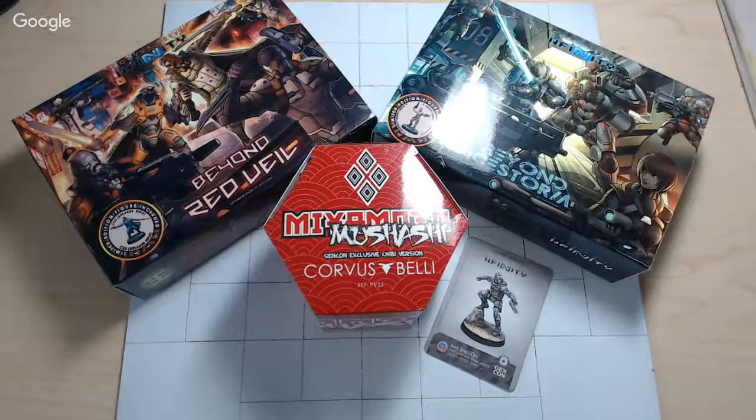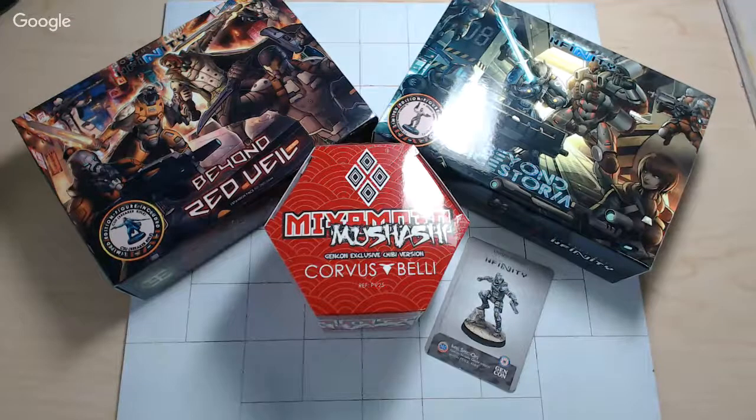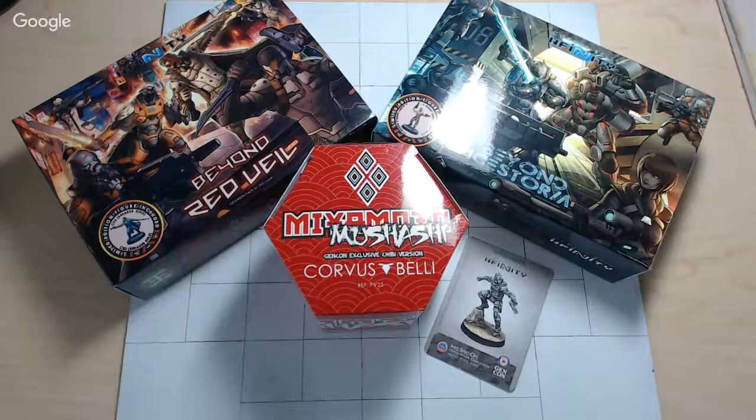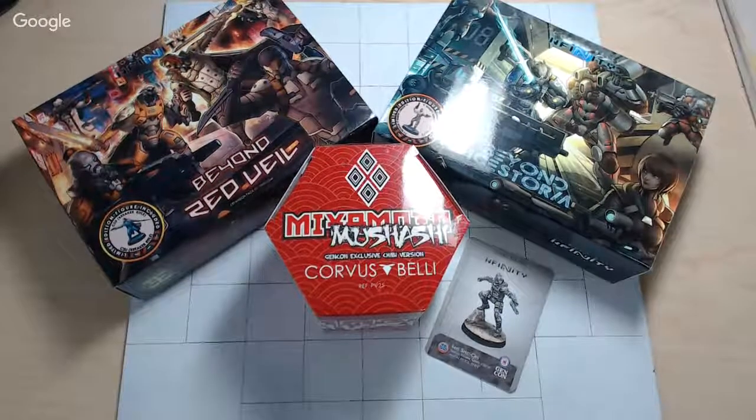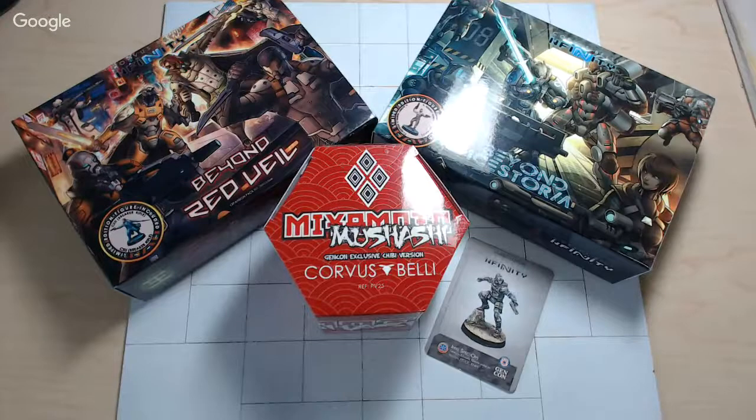This year we have expansion sets for Operation Ice Storm and Operation Red Veil. These two boxes will expand those starter boxes to 300-point lists. We also have a Musashi Miyamoto chibi doll, and then for Gen Con itself we also have the US Ariana Intel Spec Ops. Let's move these out of the way and show you what's inside.